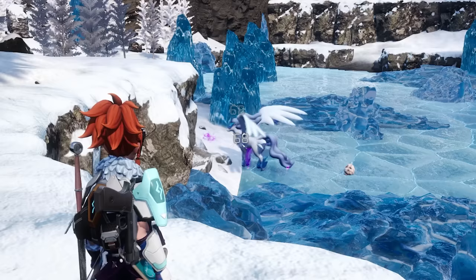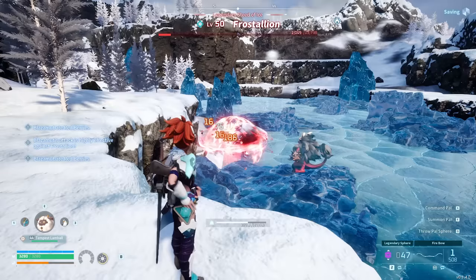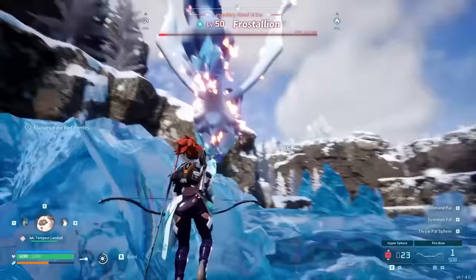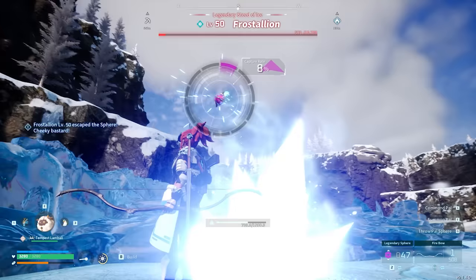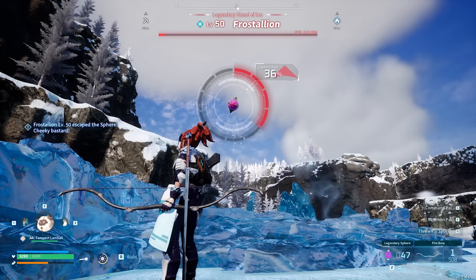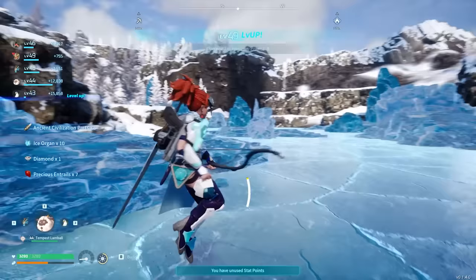So this one I actually want to catch because I'm trying to get one with Swift. If I got one with Swift for the video, that would be amazing. Lamb Ball, you did your job. Now I just need to get her health down so I can get the catch. That was close to two percent. That was with an Ultra Sphere. Let's go — Nimble, I will take that. I think that's my first time catching a Legendary without a Legendary Sphere.